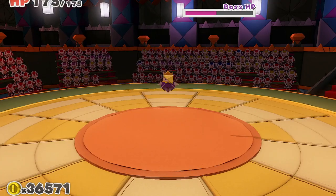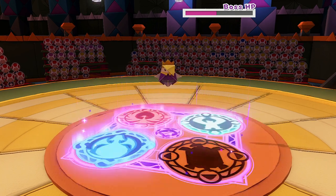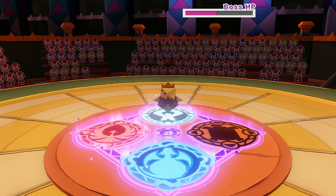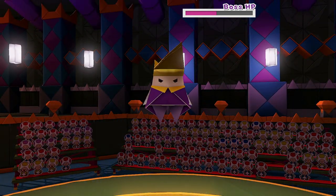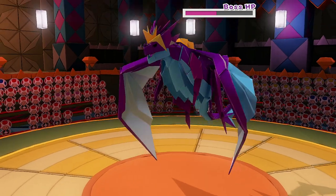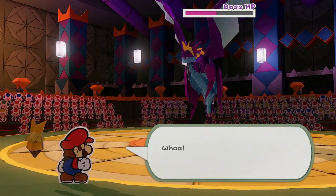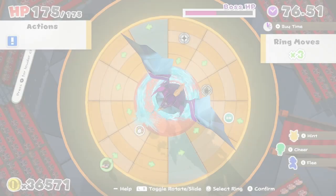If you're having real difficulty with that, one of the things I found helpful in this final boss fight is to take a picture of the board and then press the minus button to buy yourself some more time so you can continue to look at the board, plan your route, and then press minus or B again to go back into the game. That'll give you just a little bit more time to work out what you're actually going to do.